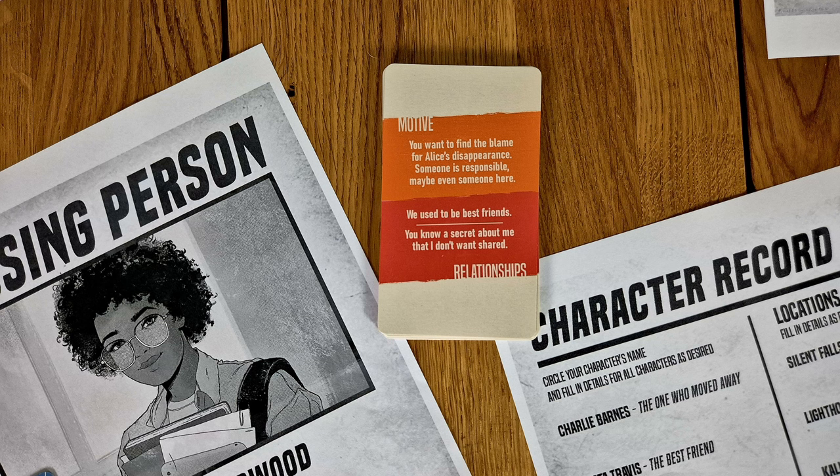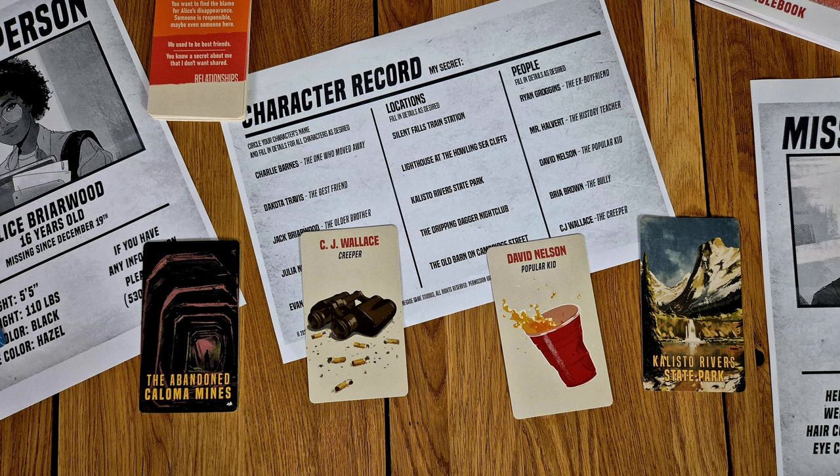So characters might be Dakota Travis, the best friend, or Evan Holwell, the one with a crush, or Jack Briwood, the older brother. You take these archetypes and write down a few things to flesh them out — very simple things. You'll also get a card that gives you motivations and asks you to define your relationships with other characters around the table, to give group dynamics something to build on early.